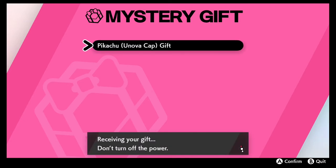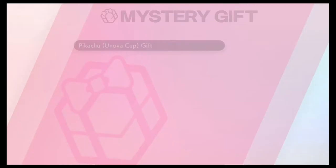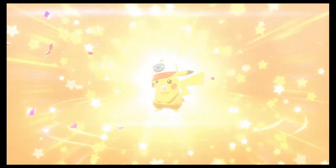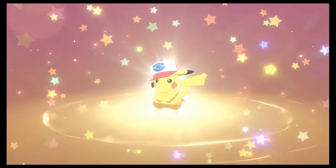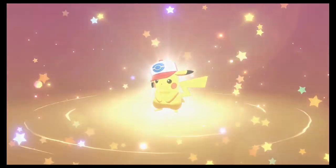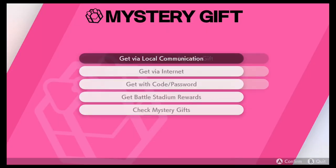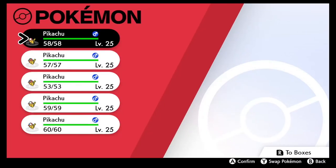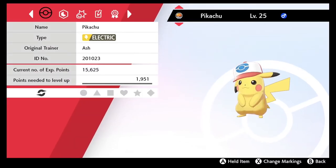There it is — the Pikachu with the Unovan cap. We got him right there! Let's go ahead and pull him out. Oh my goodness, here it is — the Unovan Hat Pikachu! Beautiful, one of my favorite hats actually. It just looks so nice, not even lying. Let's go ahead and check this Pikachu out.